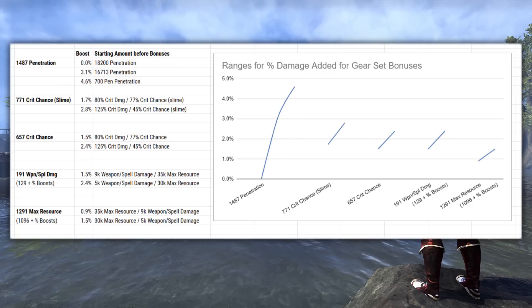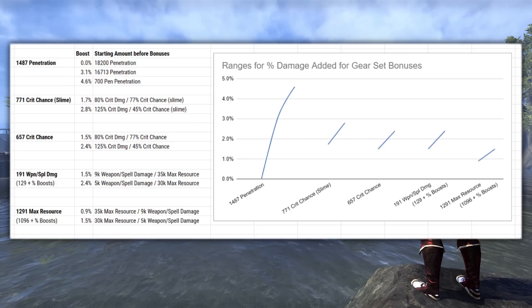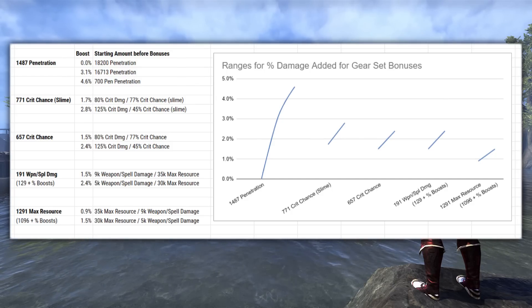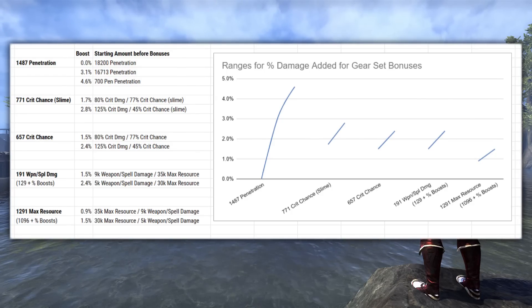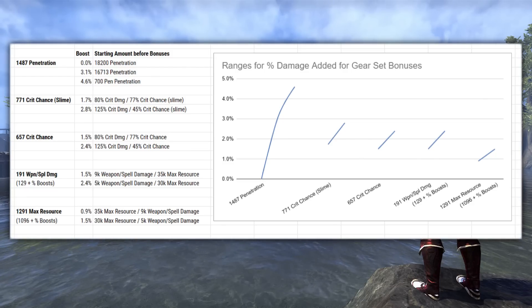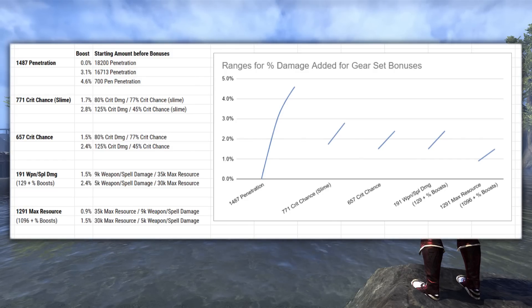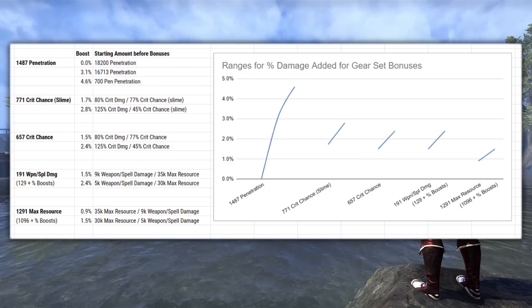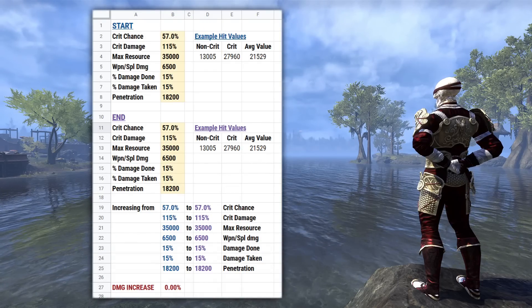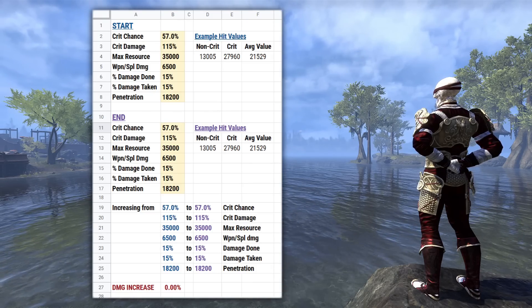Crit Chance does get better with more optimized situations, whereas Weapon and Spell Damage gets worse, so that will have an impact depending on what you're doing. Generally I'm pretty happy with either a Crit Chance or a Weapon and Spell Damage line as the bonuses I'm getting on a DPS set. It doesn't really matter too much unless my Crit Chance is starting to get really low, like under the 50% mark, and then I might start really prioritizing more Crit Chance there. Finally, for the Max Resource line — either Max Magicka or Stamina — this is the lowest of the damage boosts of the four types of stats that boost your damage, but it still adds in a little bit. So to sum it up: penetration is the best if you need it but the worst if you don't, then I'd prioritize Crit Chance, then Weapon and Spell Damage, and then the Max Resource boosts. This spreadsheet will be linked in the description if you want to plug in your own comparisons to help make decisions for your specific build.